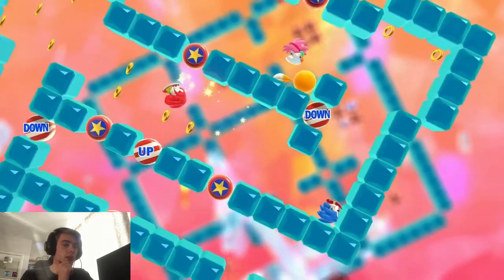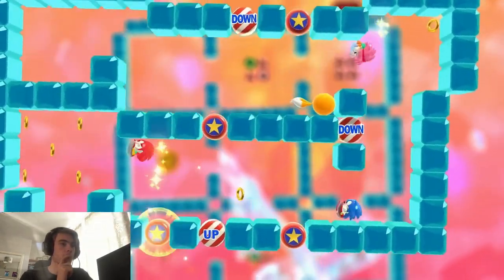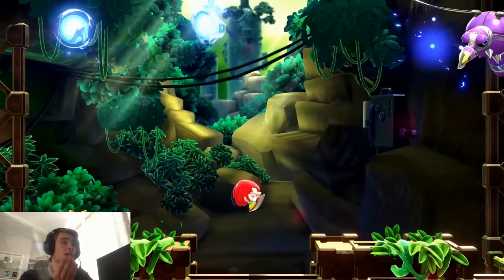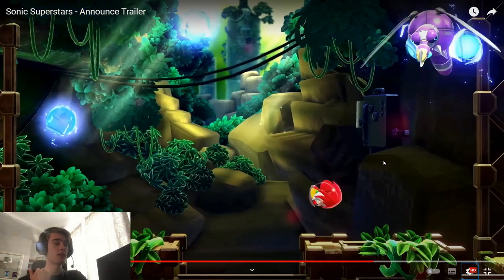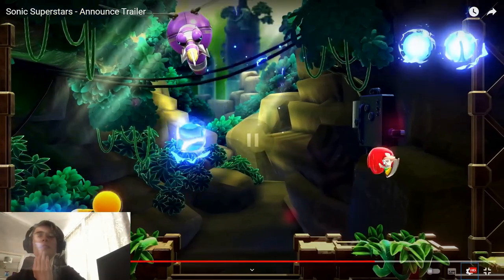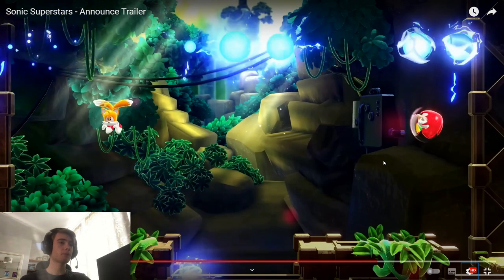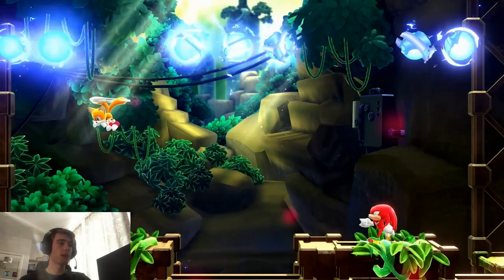There goes Sonic down there going down a hill. There they all are in the special stage — which hurts your brain. Here we have what looks to be some sort of boss doing things. Reminds me of the Sonic 1 final boss, or one of the stages where it shoots things at you and you have to go to the area where there's less things — that boss. It kind of reminds me of that.